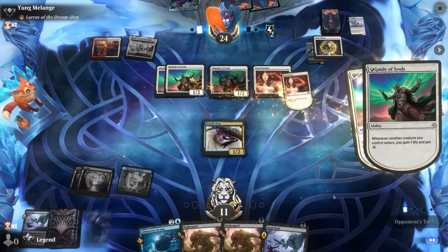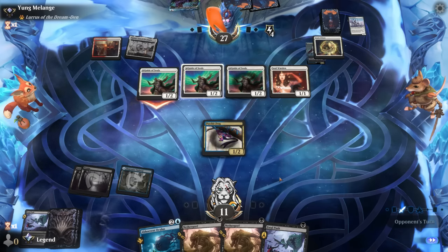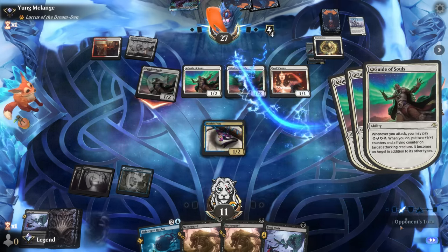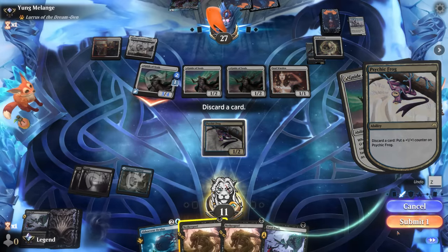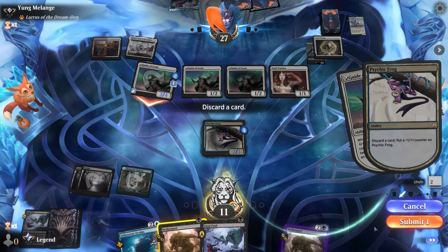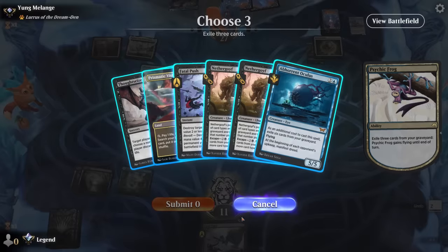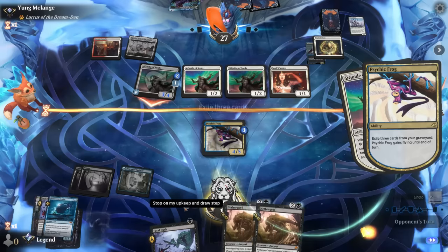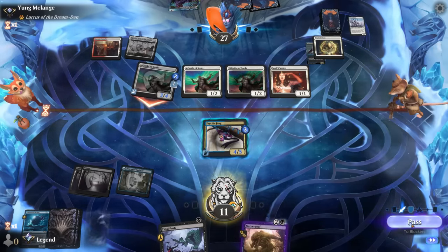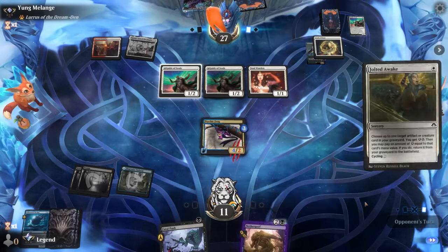Keep Fatal Push and manage the graveyard — want a good mix of types for Nether Goyf. I'll keep Oculus in case we find Unearth; sorcery is more likely to end up in the graveyard anyway. Opponent's looking through the graveyard — they've got Jolted Awake to reanimate, and it's going to be the Ocelot, giving them a bunch more energy. At least they don't have the city's blessing yet, so we can Fatal Push the Ocelot now.